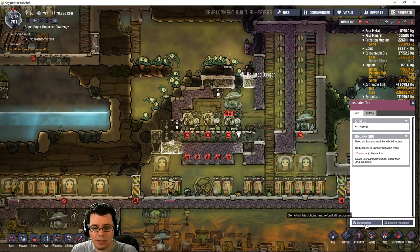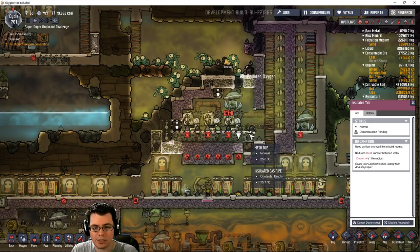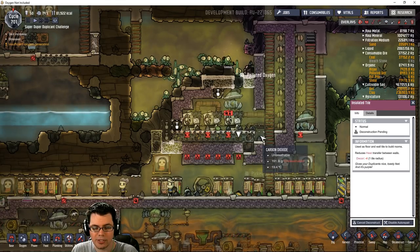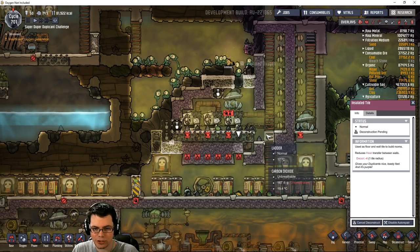Even though the instructions are not clear at all, I'm going to deconstruct this. The liquid will come up and over here and then go down - that'll be the liquid lock. So right here will be the liquid lock. It'll kind of drip down and this will be the area where it's going to boil off.